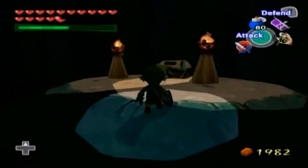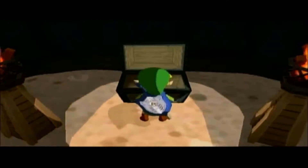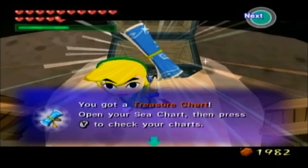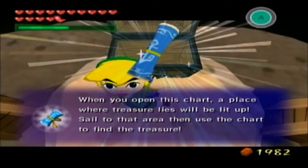Upon doing that, we actually get — I think — another treasure chart. I don't know, maybe it's one of those special charts that I keep making mention of. Look what I got rolled — it's not what I was looking for, but it's a treasure chart, so I'll let it pass, I'll let it slide. Especially since Link is smiling about it — look at that, his jaw is open and everything.